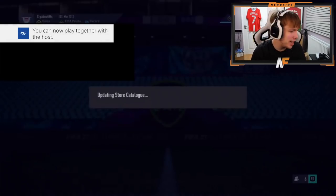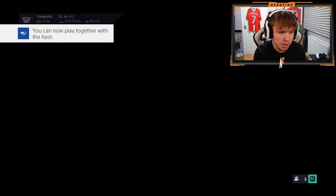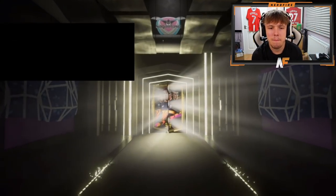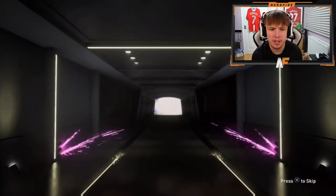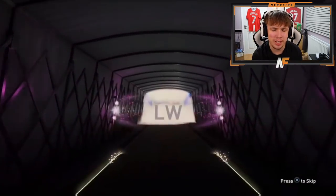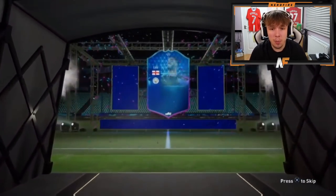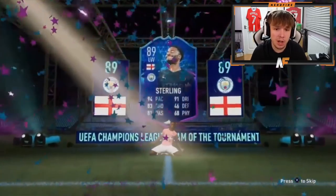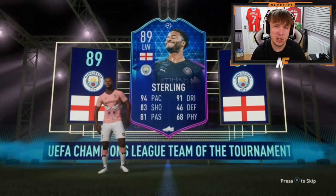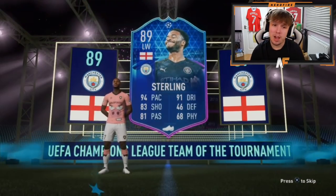Pack eleven. We have seen every single card type bar a Road to the Final - that's the one we're missing. Come on EA, knock it out the park. We haven't seen Road to the Final yet. Sterling - Team of the Tournament. It's not a bad pull. There's a lot of good City players you can link to - De Bruyne, Jesus Road to the Final, Flashback Aguero if you've got it.